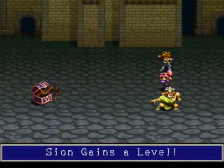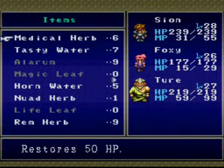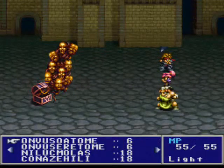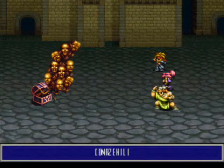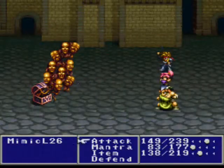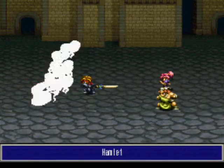You just have to make sure to kill them first, and they drop Horn Water. Horn Water gives a ton of MP recovery — I think it's a hundred. It's basically one of the best MP recovery items you'll get for almost the entire game. I think there's one item that recovers all MP, but I think only one character can get that item. I don't remember where, and it kinda pisses me off that I forget.